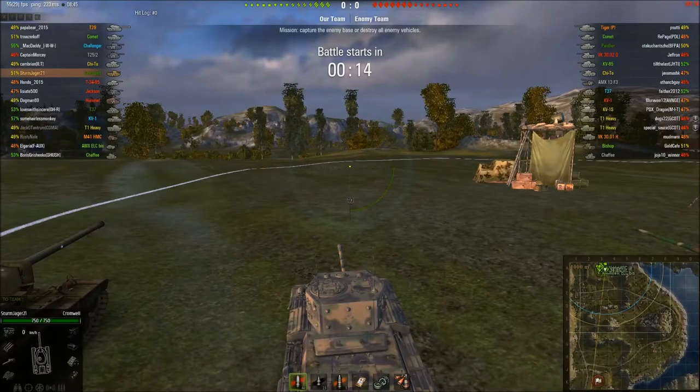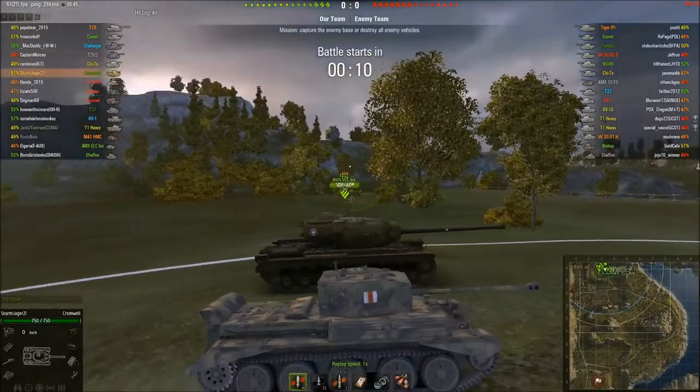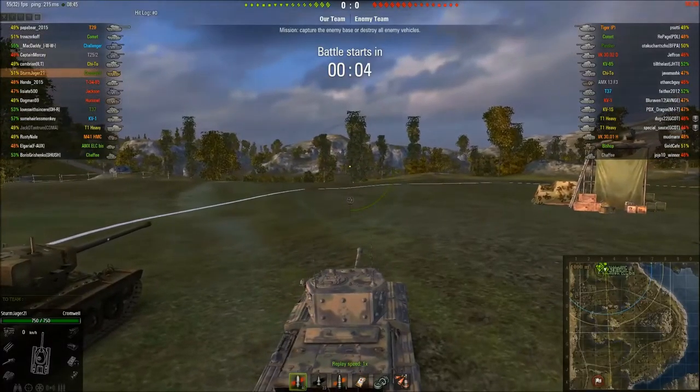G'day tankers, Sturmjager here with another replay, this time in the Cromwell tier 6 British medium tank on the Cliff map. The Cromwell's a very decent medium tank, very capable on its own, and also a very popular Stronghold choice just due to the overall power it has.